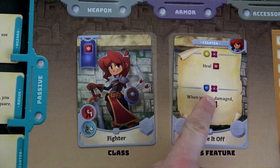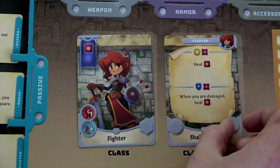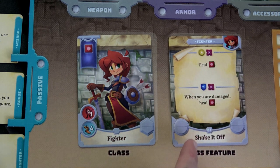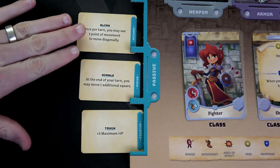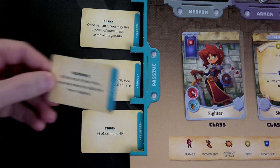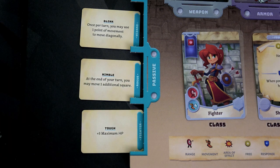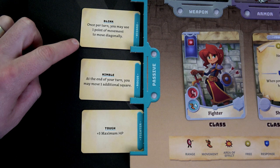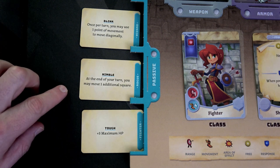If I wanted to use the bottom part — well, that's also a response, so this card won't take an action to use. Most of the time, if they don't have those specific symbols, the class feature card is used and then placed in your discard pile. On the left-hand side of the board we have all of our passive abilities. I actually have four passive abilities but you can only have three for each encounter, so you have to choose. I decided not to use guidance. We have blink: once per turn you may move one point of movement diagonally, which normally you can't. And nimble: at the end of your turn you may move one additional square.